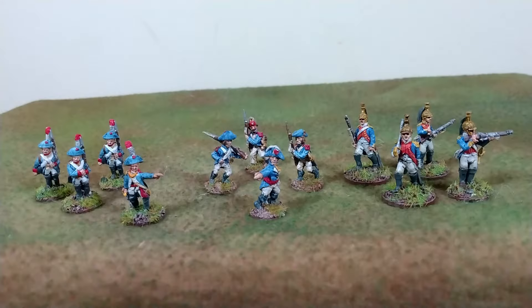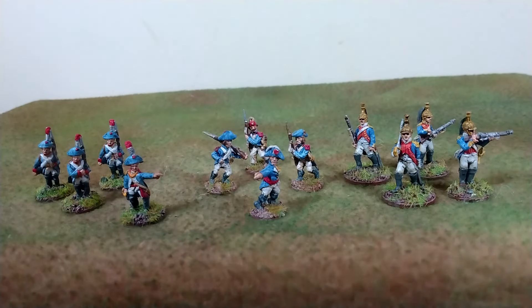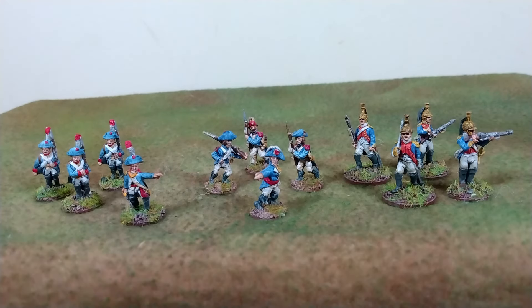Since we are getting more comfortable with the rules, we will add in four more figures. Note that each of these squads has a leader. The guy in the center with the big white plume is our overall commander. He has a telescope — plus one to spot checks. I don't have any scouts or close combat specialists. I spent two points for each leader and one point for each of the other guys.